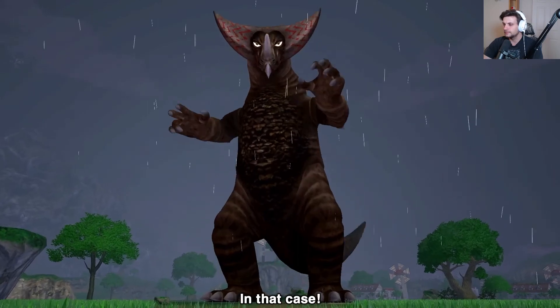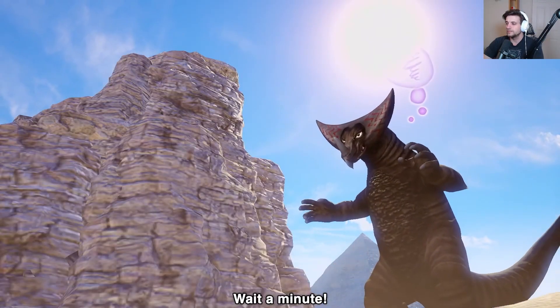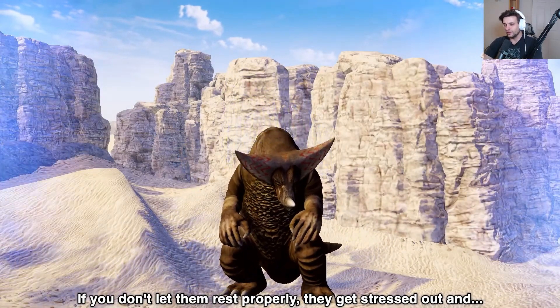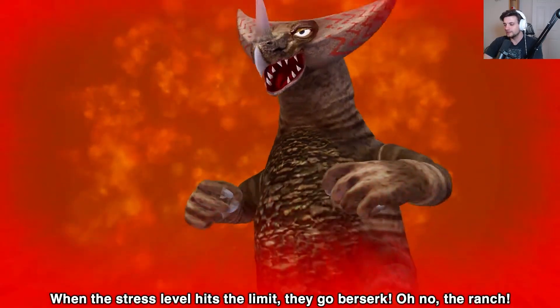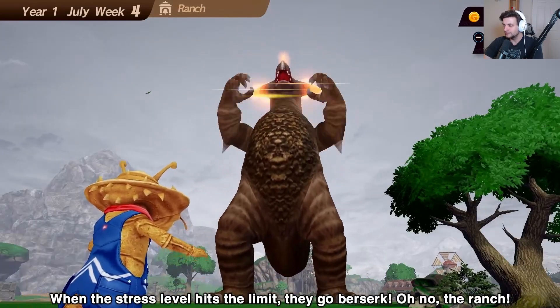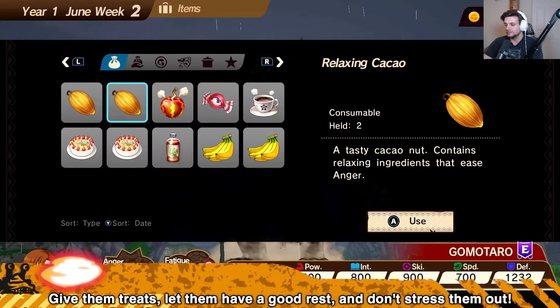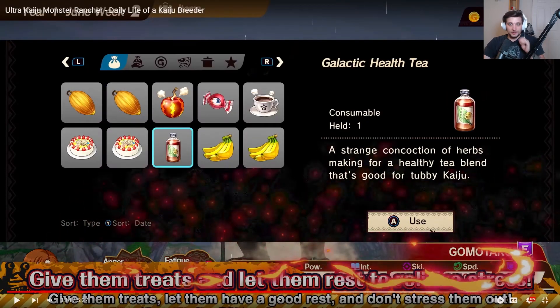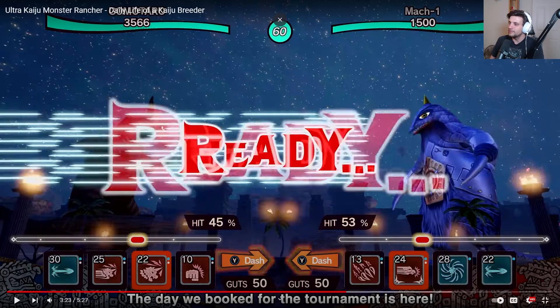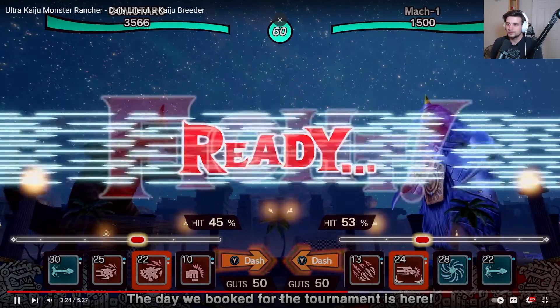The monster looks a little tired - big tired. They can actually destroy your ranch if they get too stressed out and too angry - there goes the windmill! That was a thing in Monster Rancher 1 as well and then they never used it ever again. So it's cool to see it return here.